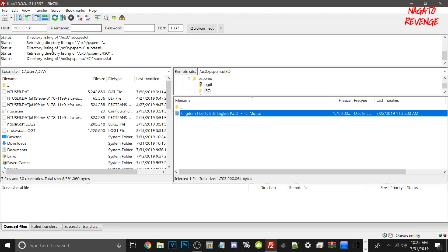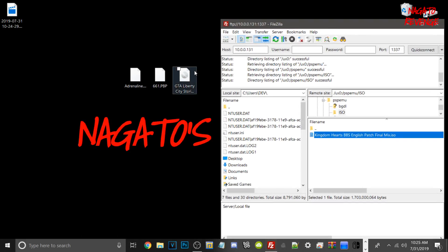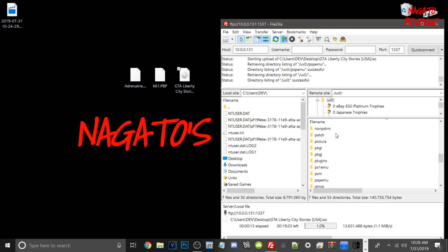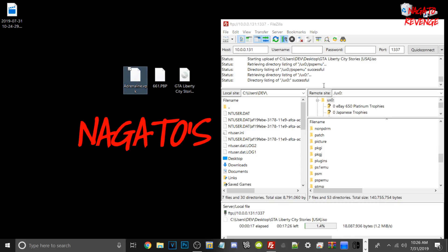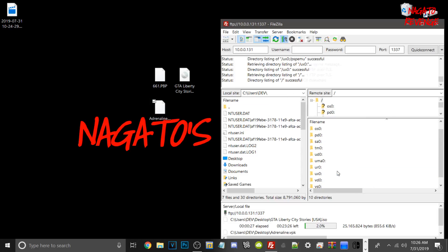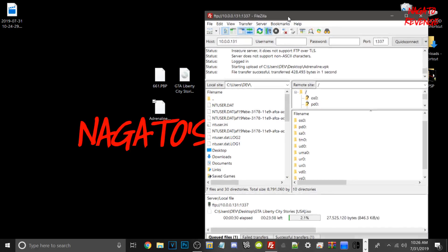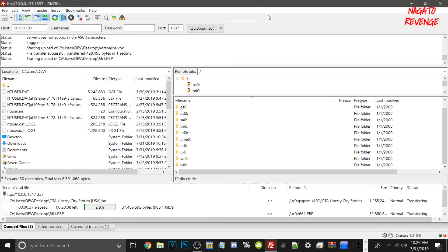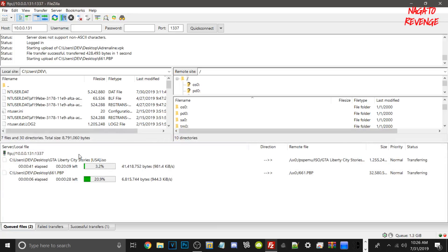Since I already have the ISO folder from a previous Adrenaline install — I just deleted it for tutorial purposes — I have Kingdom Hearts Birth By Sleep English patch already there. I'm going to drag my GTA Liberty City Stories ISO over now. If you want to learn how to patch Kingdom Hearts Birth By Sleep, I'll have a card for that. Then go back out to UX0, our memory card root, and drag and drop Adrenaline there. We'll also drag the 6.61 PBP file to UX0 as well.